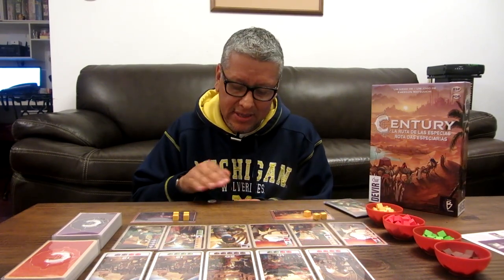Cuenta con unos componentes de altísima calidad: cubos de 10 milímetros, 4 cuencos de plástico, las ilustraciones son bellísimas y estas monedas de metal le dan un tremendo detalle al juego. De 2 a 5 jugadores, a partir de 8 años y con una duración promedio de 30 minutos. Si quieres saber un poco más de las reglas y qué me pareció, acompáñame con el recorrido.